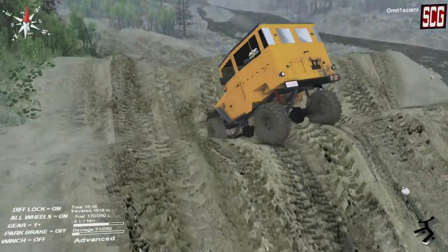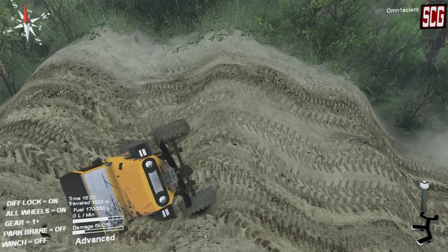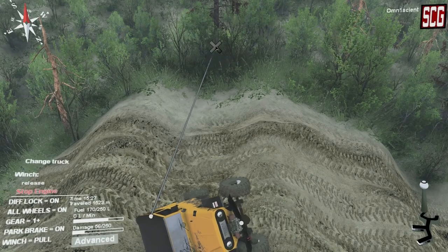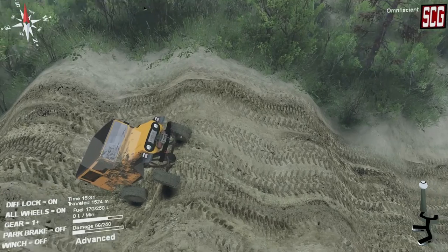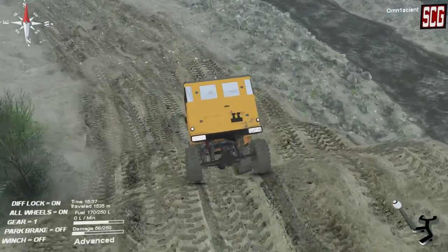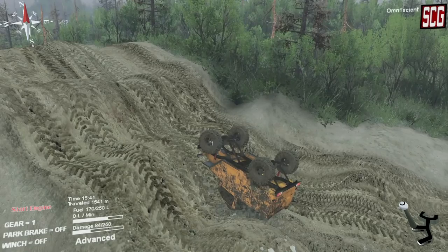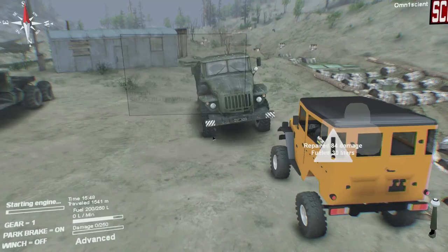Not too much of a problem for this truck. Whoa — I think we're going to roll it. If I can winch to that tree — yes! Winching it back over and we are alive again. Throwing it into low gear, this is really sketchy stuff. You do have to be careful with this truck — pick your lines, you can't carelessly drive. Oh my god, it just endoed over itself and I wasn't even going that fast going downhill. Interesting.